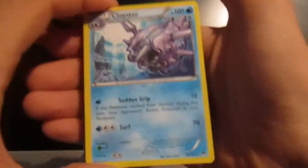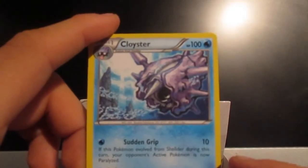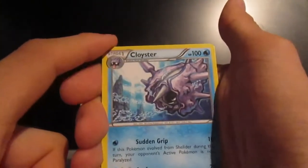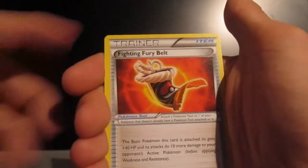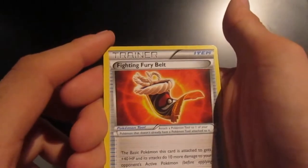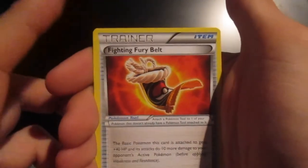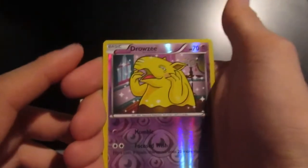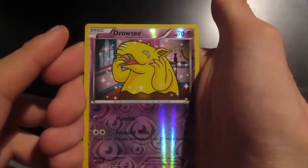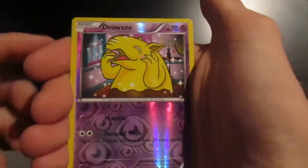Cloyster! Sick - have not got Cloyster. The art on that, lads, looks pretty dope as well. I'd love to draw like that - I think that art style is beautiful. So we've got the evolution of Shelder finally - have too many bloody Shellders. Fighting Fury Belt - that does look pretty cool. Almost looks like a crazy designed loincloth, but that's okay. Reverse holo shiny Drowzee - love a Drowzee!